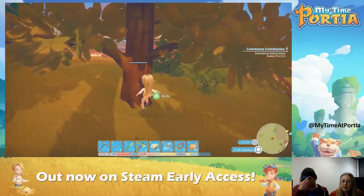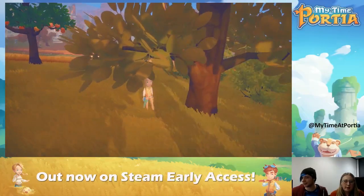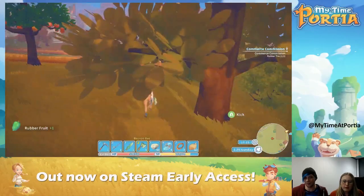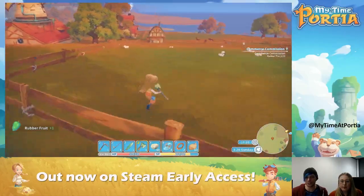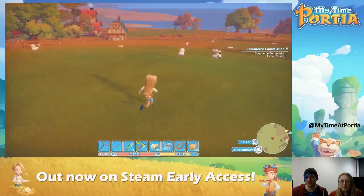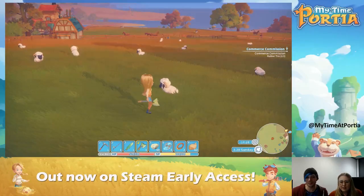Look at the little sheepies! I'm still trying to find these rubber fruit. How many have we got? Five! Let's go have a little trip through. We've got the horses and we've got sheep — the sheep are so cute, look at the way they jump.